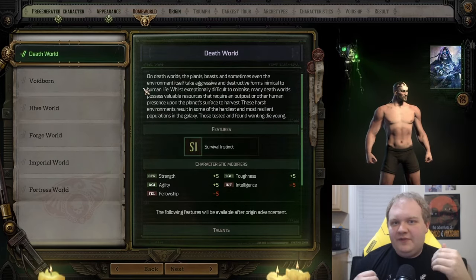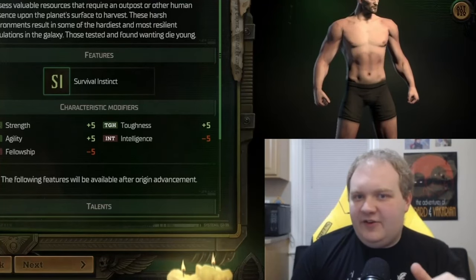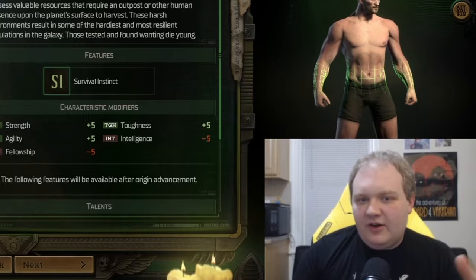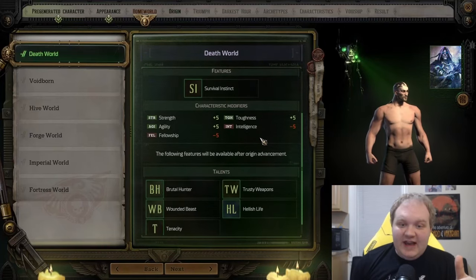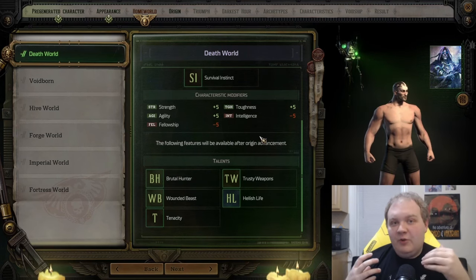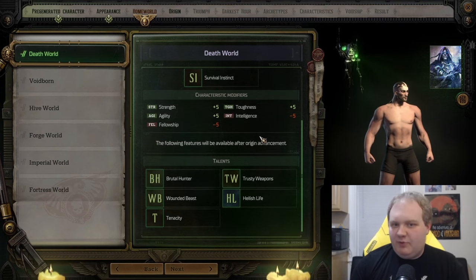Next up, you've got your home world. This plays two different roles in your playthrough: it's kind of an RP thing to create the background of your character, but it also provides very important features, characteristic modifiers, and talents that you're going to get. So when you're choosing your home world, you want to pick something that really lines up with your play style.